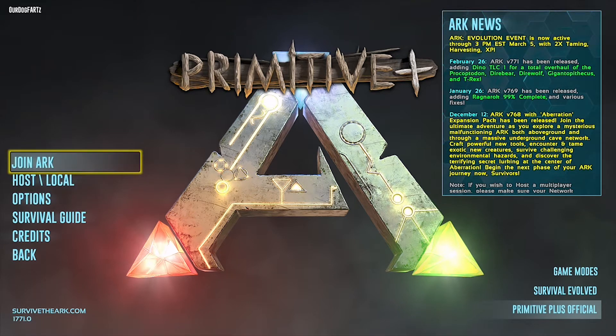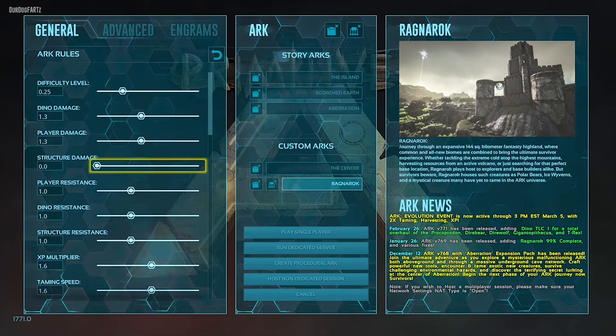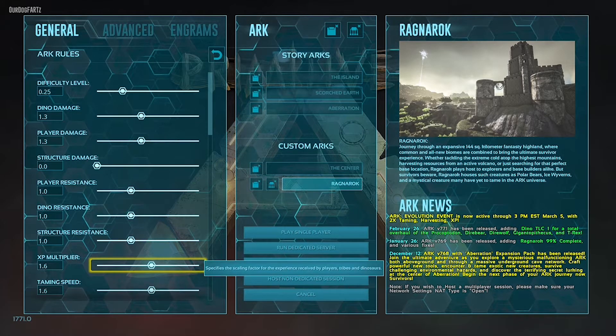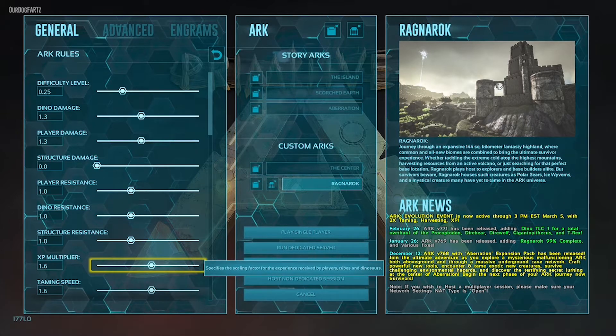First, come down to Host Local and press A. Here you'll see all the different settings you can change as far as percentages on how things operate. On the General tab, I change the XP multiplier because otherwise you rank up a little bit slow. I bump it up to about 1.6 — I don't want to go too crazy because that takes away the difficulty of the game.